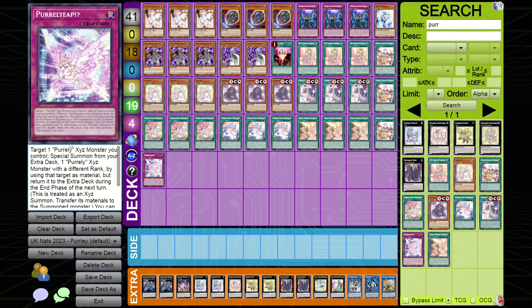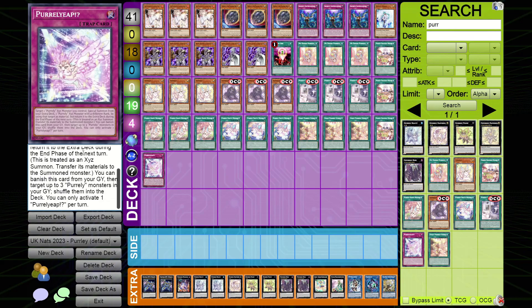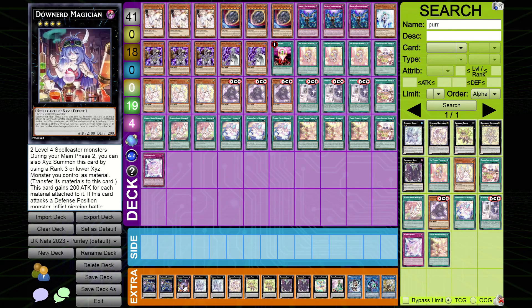The trap lets you target one Pearly XYZ you control and special summon from your extra deck one Pearly XYZ monster with a different rank, using that target as material, but it returns to the extra deck during the end phase of the next turn. It is treated as XYZ material — the XYZ summon transfers the materials to it. You can also manage this card from your graveyard, then target up to three Pearly monsters in your graveyard and shuffle them into the deck.